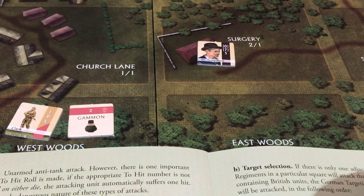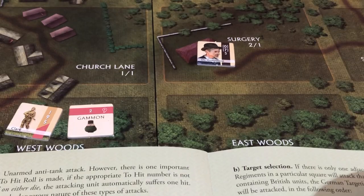Identify the terrain modifier — this is the number to the right of the slash. It is a 1, because it's a 2 slash 1 over there for the pub. Add this to the German combat modifier — so it's going to be 3. Count how many German control markers are adjacent to the British square being targeted — there's 1. Add this number to the German combat factor and German terrain modifier to give the total number of German attack dice — so he's going to get 4. He rolls them and every 6 is a hit.